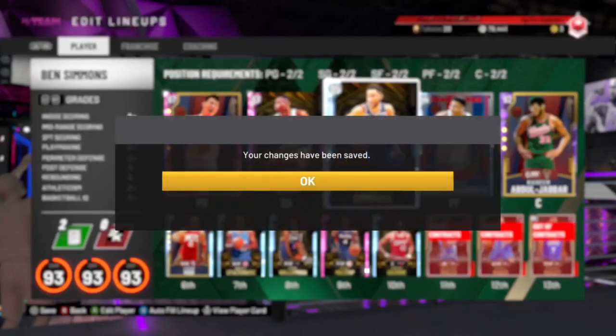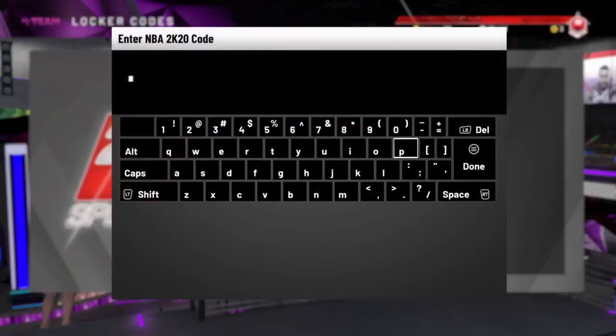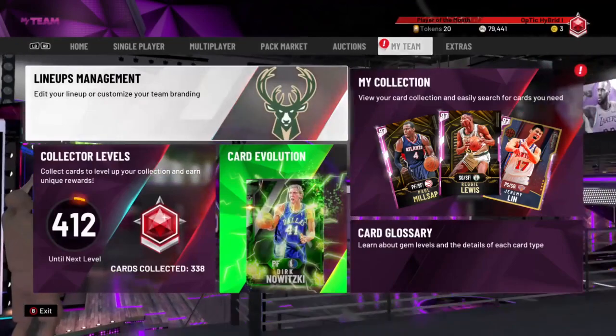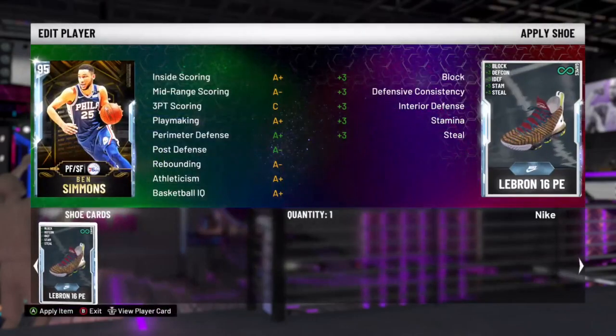He is fully guaranteed. All you have to do is go to locker codes and type in 'SIMMO' — S-I-M-M-O — then press space. I already entered the code so it doesn't go in for me, but yeah, I have the Ben Simmons right here.